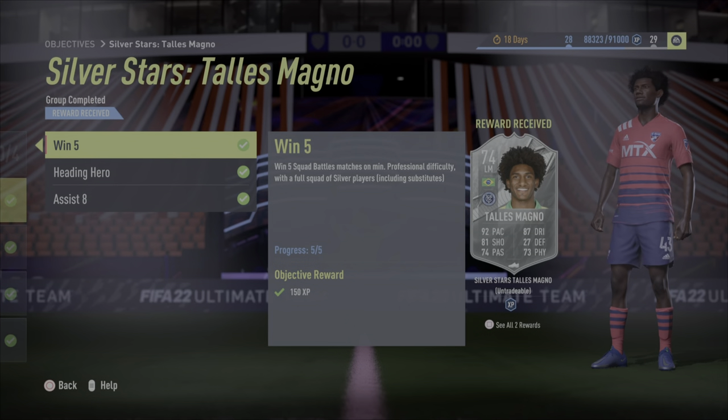Welcome back to another Degenerates in Gaming video. Today I have finished off the Silver Stars Talus Magno — a pretty nice MLS card. It's nice to see, and hopefully more MLS cards are soon to come in the future.